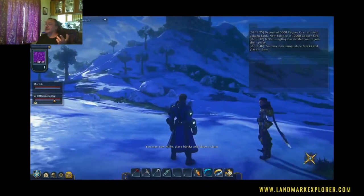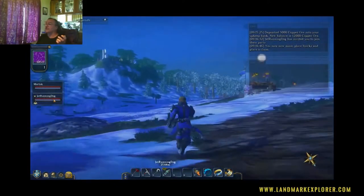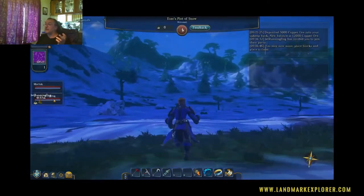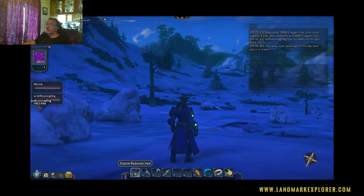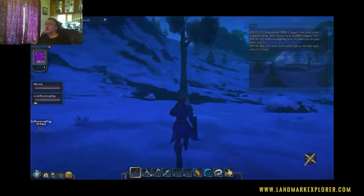Copper is going to be the most expensive thing to harvest. Here's someone's claim — just a base claim, they haven't done much but they have their equipment up there. Now I'm going to show you the selection bar at the bottom. I can use the number keys to select which item I want in my hand. Number one puts the axe in my hand so now I'm ready to harvest trees. I'll just show you a tree real quick.